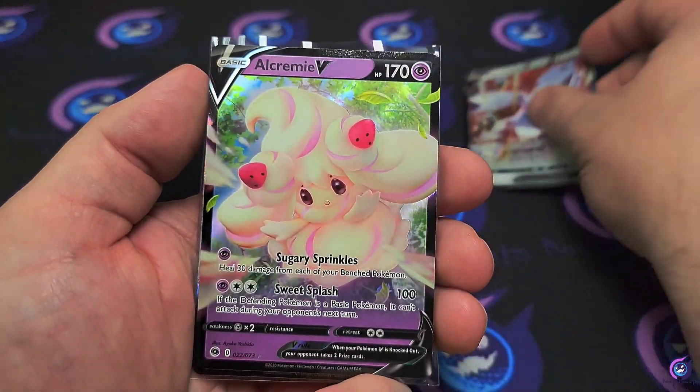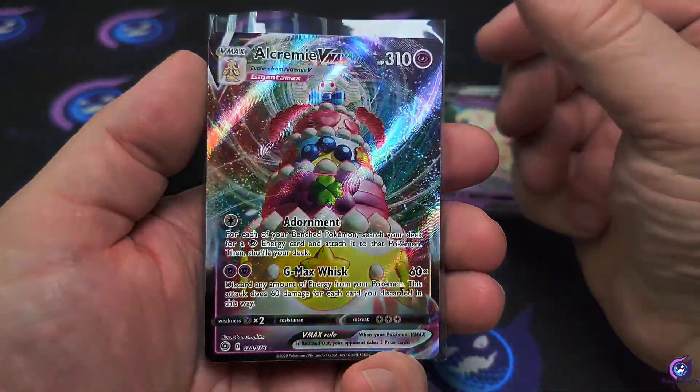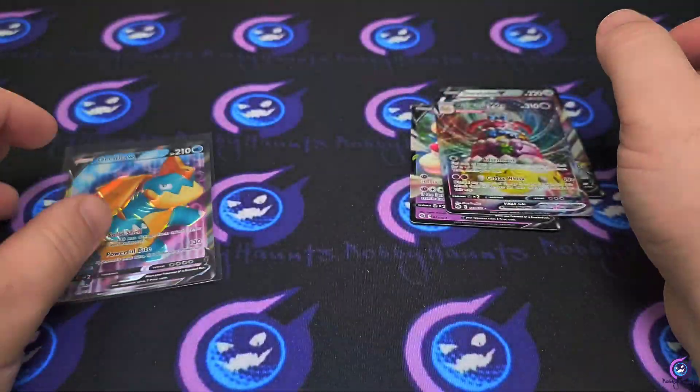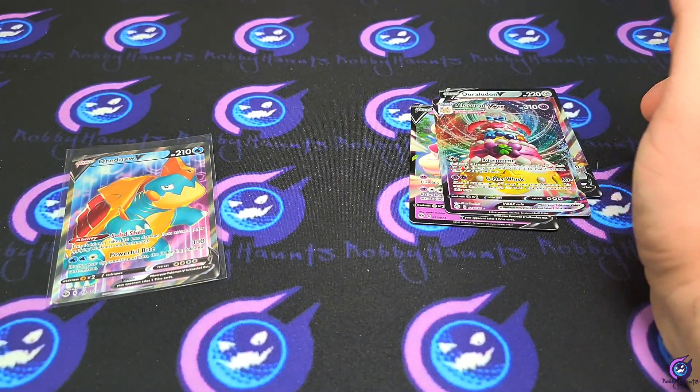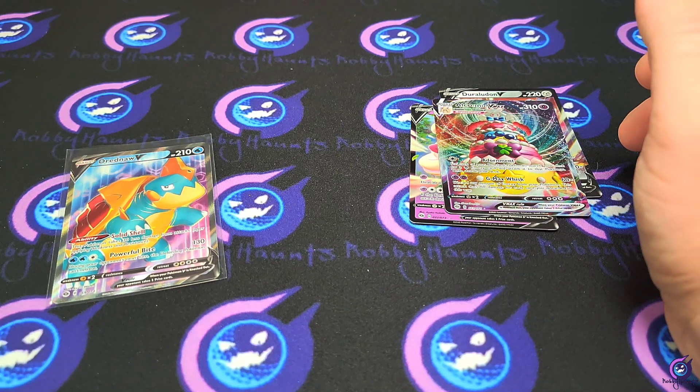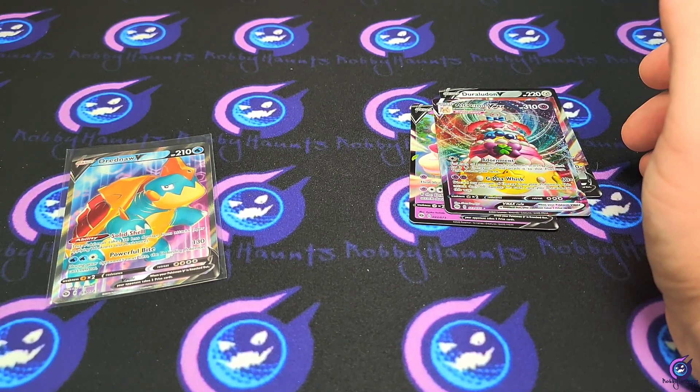Look at that — Doraldon V, Alcremie V, Alcremie VMAX, and the Dreadnaw full art. We'll take it. No Charizard, but hey, what can you do — it's hard to pull. Until next time guys, I'll see you in the next one.